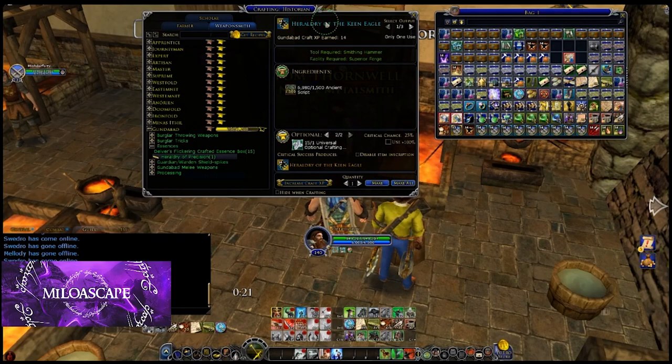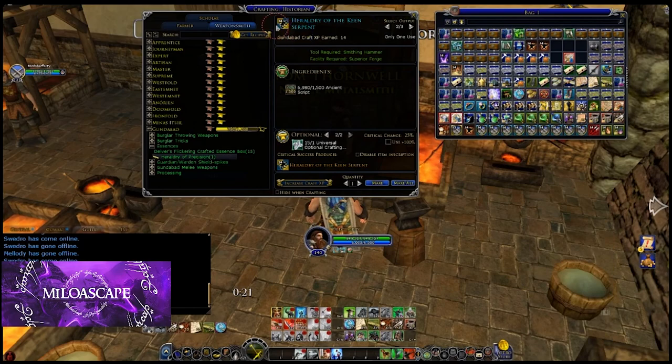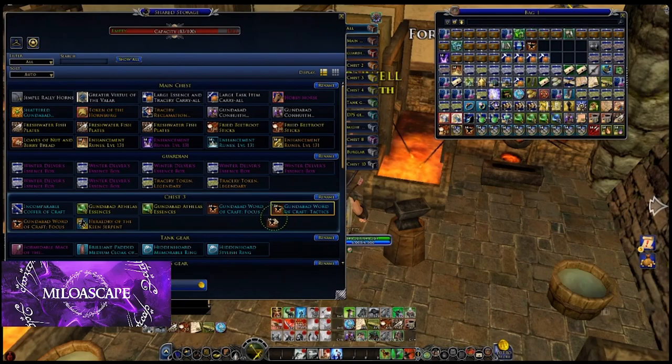Here's the flip side — we're now doing heraldry. I want to crit both of these, because they're not unique; you want the best of them. This is also where we can select different versions. The Keen Eagle is the default, and that's willpower and vitality. Here's serpent — that's agility and vitality. And lion. But there is no sparrow, so apparently I have to go with the serpent for this. The stats are basically the same as a gold Heraldry of the Serpent, except there's a set bonus that adds plus 3% critical hit chance — that's the set bonus everybody is after. That's the whole thing you gain with the crafted heraldry.